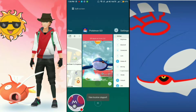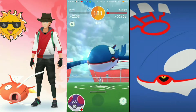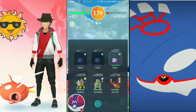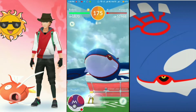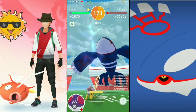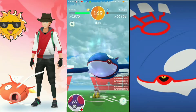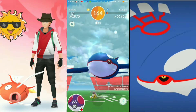Another Ditto has gone — this is my third and last Ditto. Now this is my fourth Pokemon, Wailmer — it has Thunder Power.